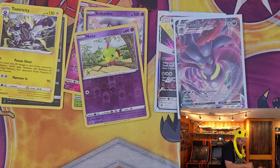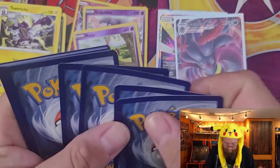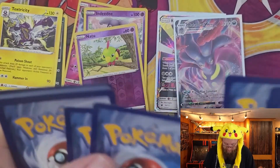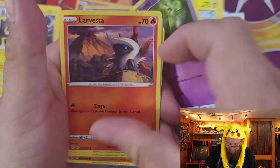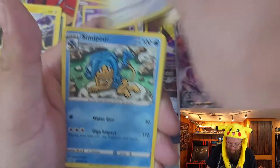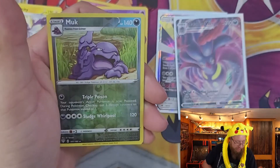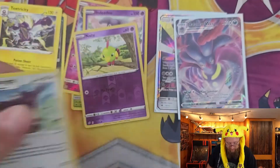And on to some Darkness Ablaze. We have a code card, and we have Toxel, Morpeko, Larvesta, Centiskorch, Hippopotas, Lunatone, Corviknight, Simipour, reverse holo Muk, and a holo rare Corviknight.